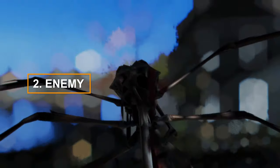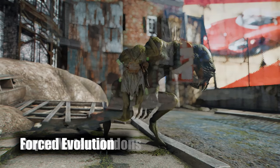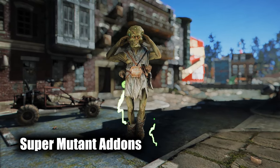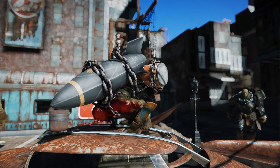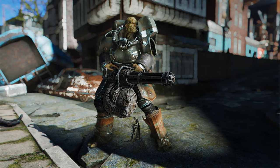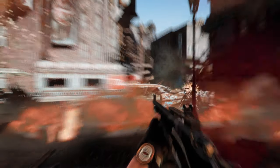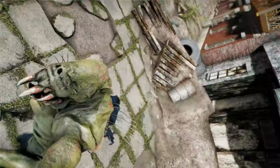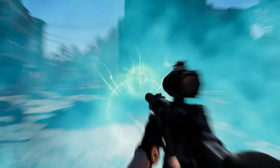Now we're going to talk about mods related to creatures. Recently, I introduced the Forced Evolution Super Mutant Add-ons mod through this channel. This mod adds new enemies to the Super Mutant faction, diversifying the mutants while making them look more unique and powerful. There are mutants that self-destruct by launching mini-nuclear bombs, mutant rats, and other mutants with large bodies, making battles with them more tense and exciting.